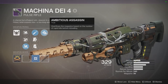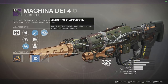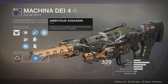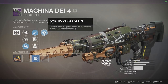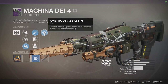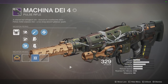Ambitious Assassin is more PvE orientated — it's not bad in PvP but it's not really that relevant. I'd never sit there going 'oh my god, I proc'd Ambitious Assassin, I'm gonna kill so many people.' In PvE it's definitely pretty good because you can kill Psions in one shot at this high impact and low rate of fire, and when you reload you've got a ton more bullets. If this were Rampage or Kill Clip my god would I be in heaven, because the rest of the perks and stats look pretty sweet.